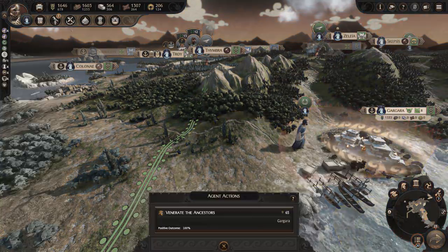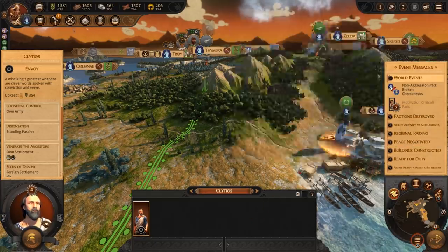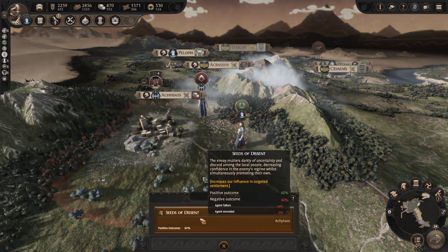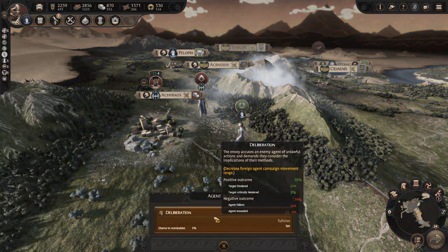Targeting one of your own settlements will use Venerate the Ancestors, which will increase your influence. Against a foreign settlement, you can use Seeds of Descent, which will again increase your influence over that region. You can use Deliberation against a foreign agent, which can decrease their movement range.